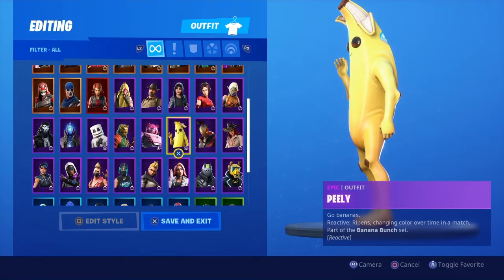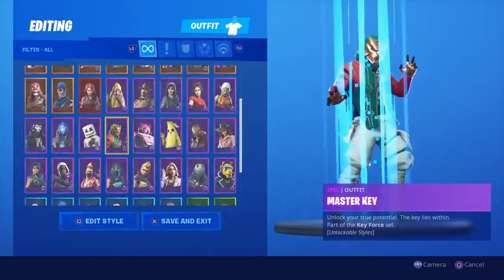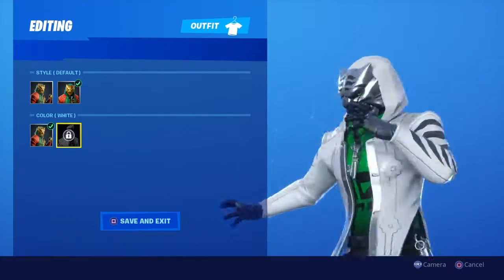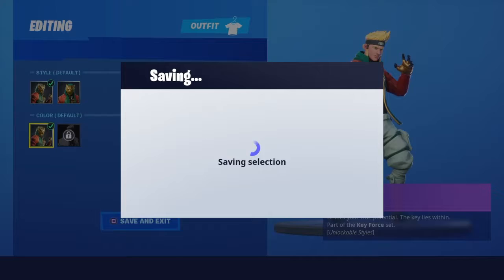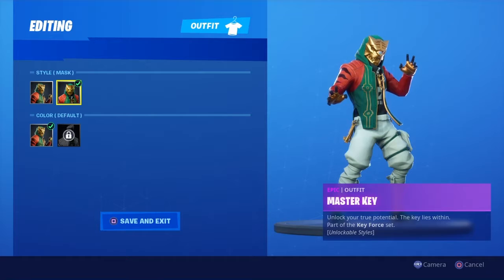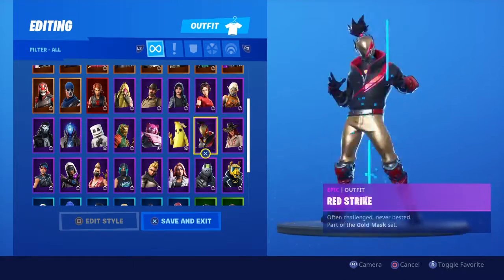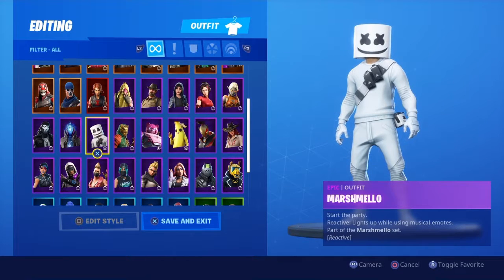Next is my favorite robotic skin — the Mecha Team Leader. This came with a bundle including a skin, spray, emote, and wrap. I would definitely favorite the Mecha Team Leader. I would also favorite Master Key — he was a Season 8 skin. This is his Overtime Challenge look and here's his original look, and this is him with the mask. I prefer him with the mask — he's right up there with Side Windward as my favorite Season 8 skin.